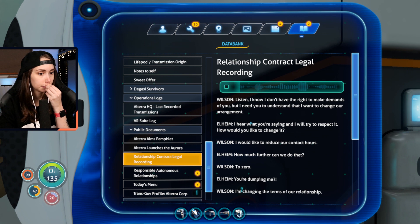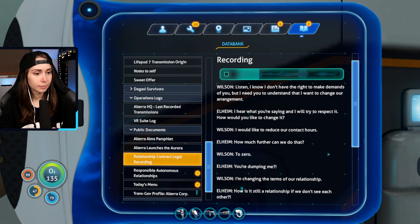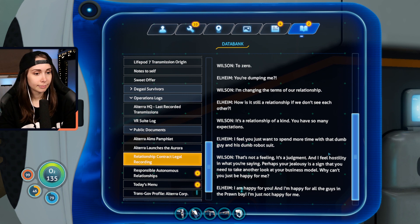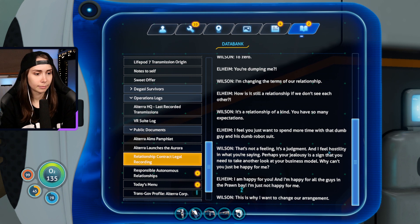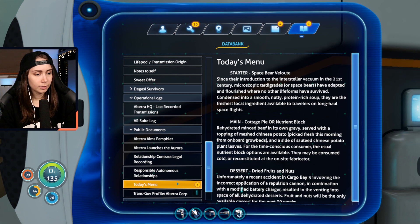This is an emergency distress call - Aurora is on collision course. Planet 4-5-4-6-B. Sending all available environmental data. Please respond with rescue solution. This is Altera HQ - attached to this message you should find blueprints for an escape ship capable of breaking orbit and getting you back to the nearest phase gate. It's designed to use materials you can find, but it's gonna need one hell of a power source. Aurora long-range communications really offline. Altera arms pamphlet - just public documents.